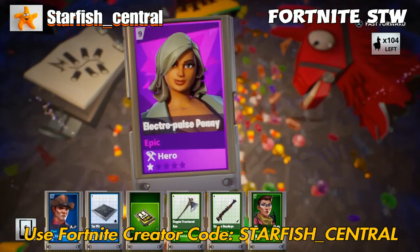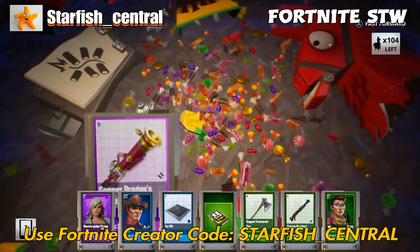Tar pit — it's a decent trap if you want to slow down a charging smasher. Worth keeping one of them.